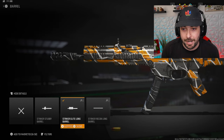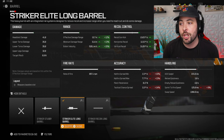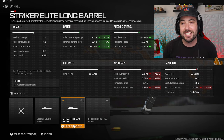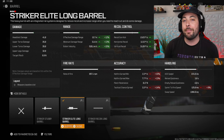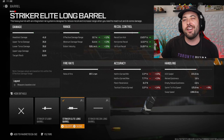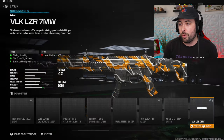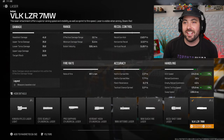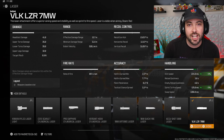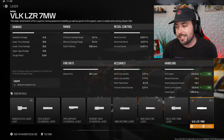After that, we run the Striker Elite long barrel. You're getting 12 effective damage range, 13 minimum damage range, 15 bullet velocity, plus 6 recoil gun kick and 9 horizontal and vertical recoil control. You're losing no ADS but losing 9% sprint-to-fire. This gun already has a pretty decent sprint-to-fire off the rip, so we add the VLK Laser 7 Megawatt to give us 5% ADS and sprint-to-fire back.